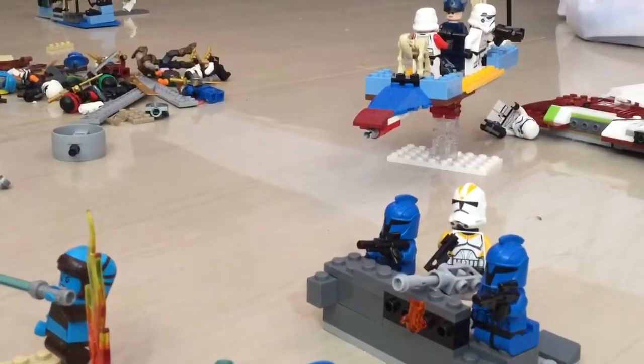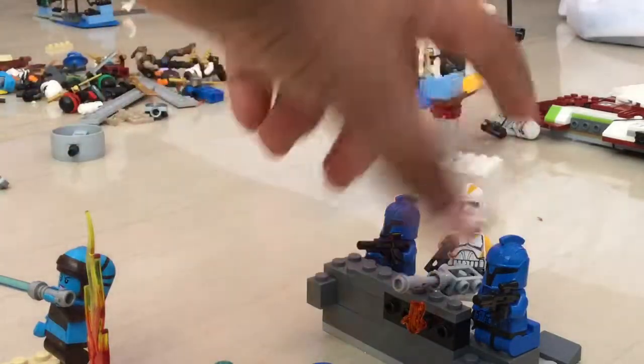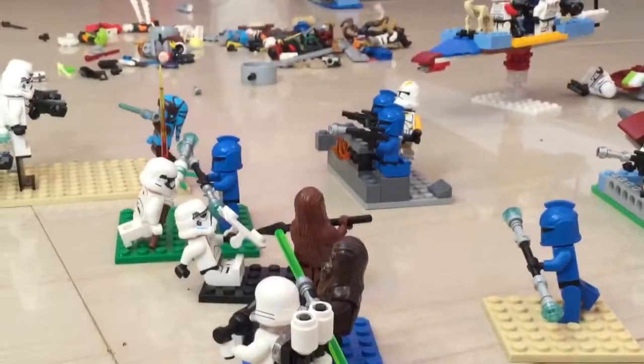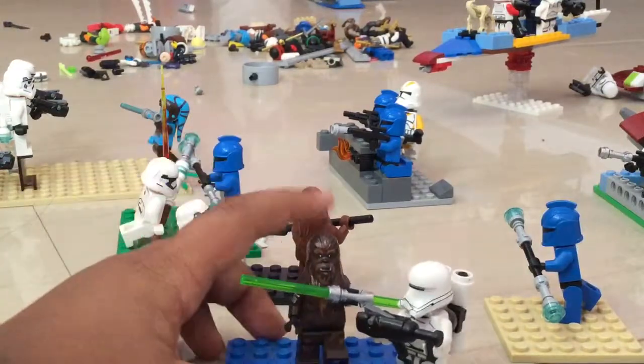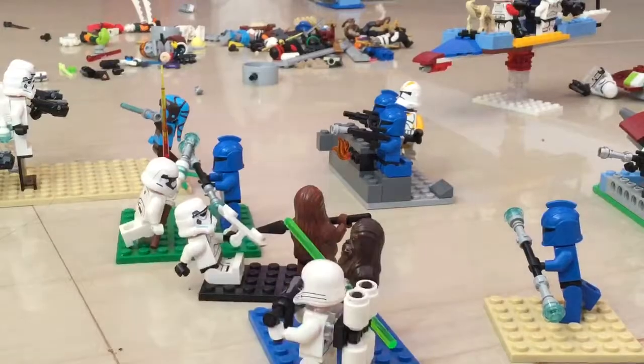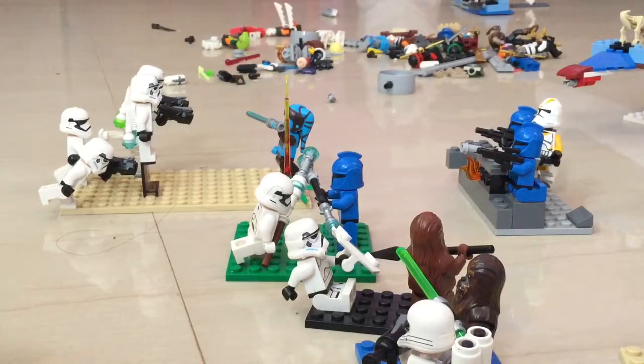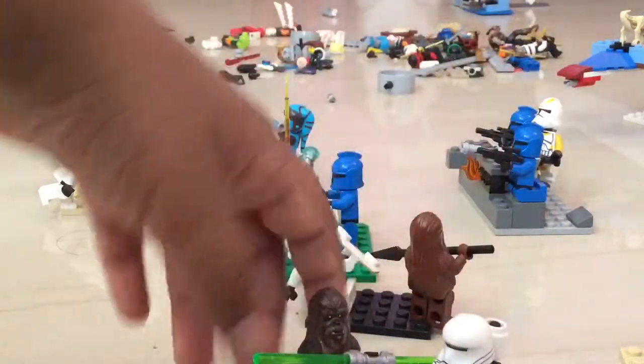Over here in the battle we have a little rock — my camera is not focusing — but here we have a clone commander with a machine gun firing into the battle, and these two clones firing. Over here we have my custom Wookie Jedi. I tried to make him exactly like Gungi — he's a Wookie Jedi, the only canon Wookie Jedi, from the Clone Wars series. I couldn't get the exact figure so I just got a normal Wookie and gave him a double-sided green lightsaber.